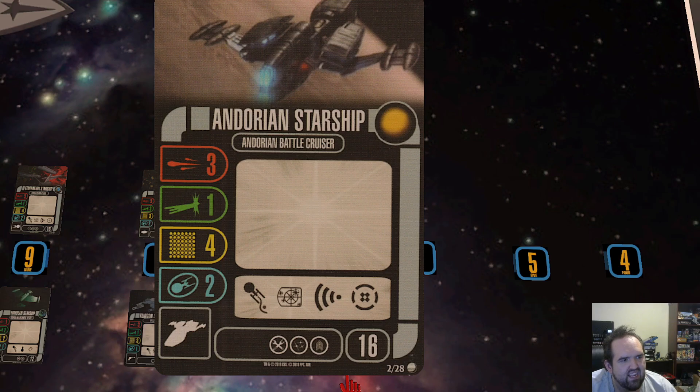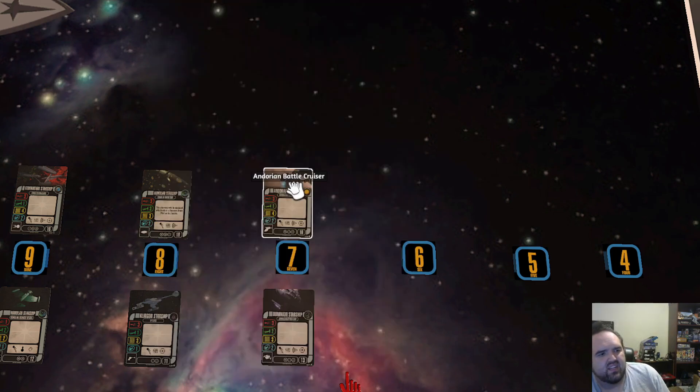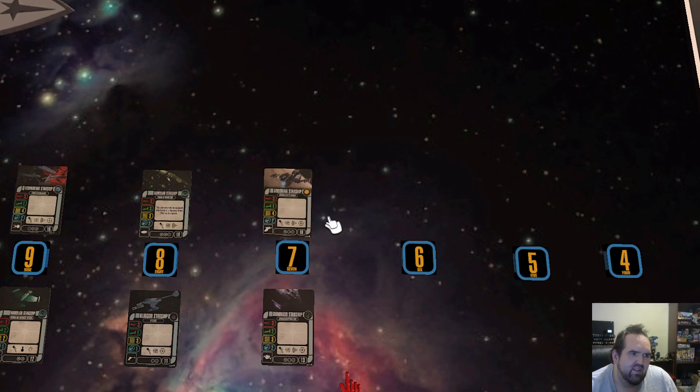My number seven is the Andorian Battlecruiser. I've played them a few times in missions and like what they bring to the table — decent durability, fly reasonably well, and some nice upgrades that aren't super overpriced. If you swarm with Andorian Battlecruisers you've got three dice on 180-degree arcs with Battle Station access — you're going to be decently offensive with enough durability to take a punch or two. It's basically like the Constitution class but with a tech slot.